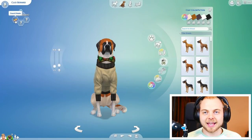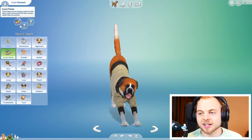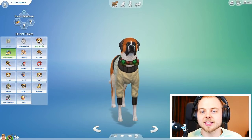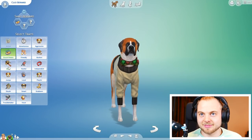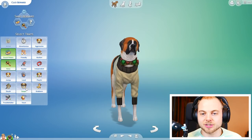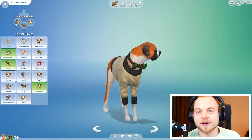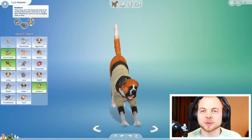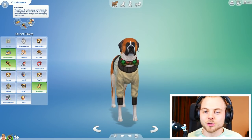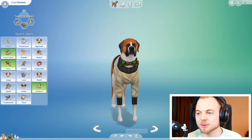Now we need to give him some traits. We've got couch potato, which is the default setting for a St. Bernard — pretty understandable. We've got another trait here: adventurous, aggressive, friendly, gluttonous, hairy — definitely hairy — hunter, independent, jumpy, loyal, playful, sloth, smart, stubborn. Stubborn's the one. So we've got couch potato, hairy, and stubborn. These dogs don't like being told what to do — scolding them doesn't do much to change their misbehavior, but you could try begging them to stop. Kujo's protesting anyway. I'm so happy with the traits.